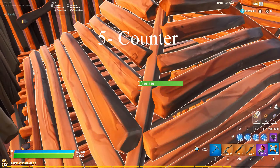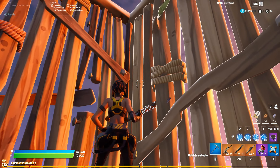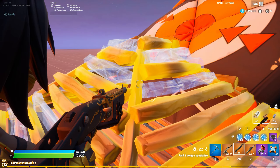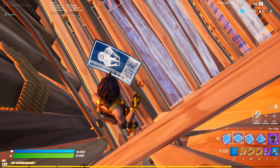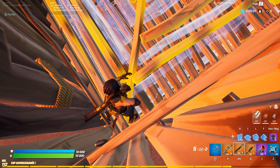For the counter it's pretty simple — you just need to build the floor. That's why I'm always using two walls so that I can face through the cone. Always start by replacing the floor first, so that if your opponent builds a cone you can still edit your floor and get inside their box.